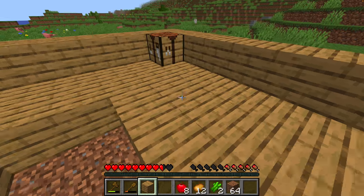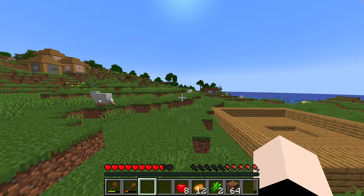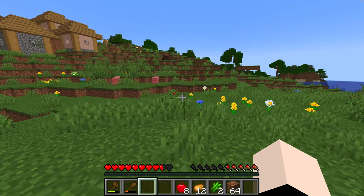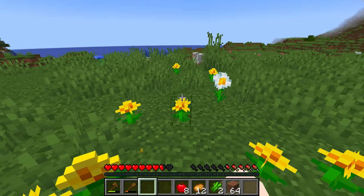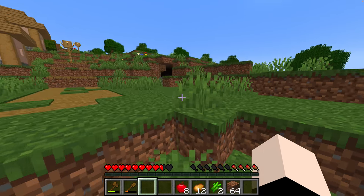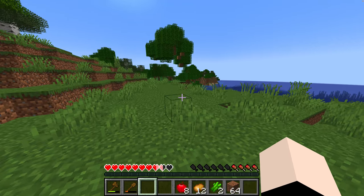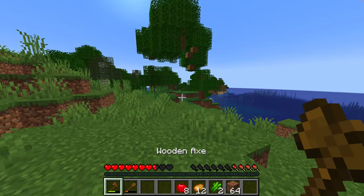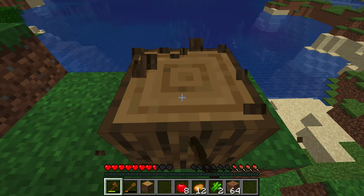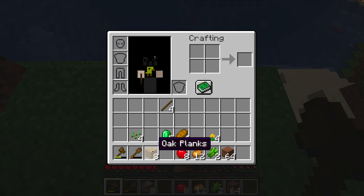I don't know if I'm going to have enough wood — I am NOT going to have enough wood. I'll get some more wood. I want to take some of these flowers for decoration so my front door is going to look very nice and fancy. Alright, let's go chop down some trees for more wood. We probably need a lot of wood.